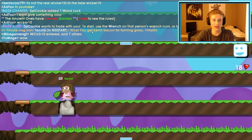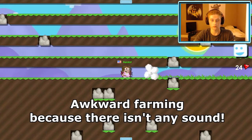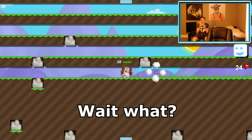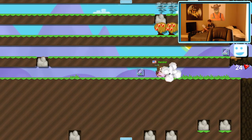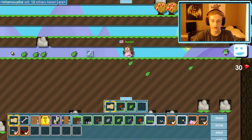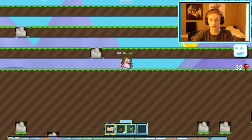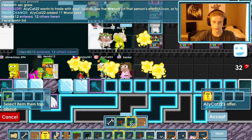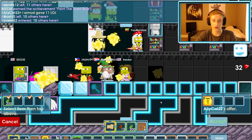You get Kevin Bacon for farming grass — fantastic. I almost have another world lock. 200 grass seeds for a world lock — I actually have way more than I imagined. I'm gonna sell the 200 seeds and keep the rest. You gotta be careful — make sure you put in the right amount of world locks all the time.